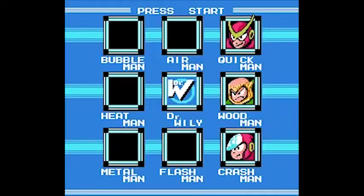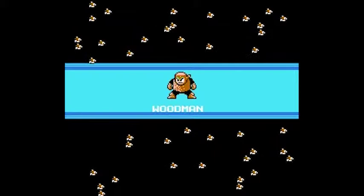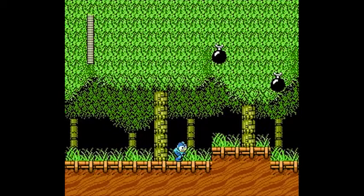Three to go. Next up is Wood Man. Fun thing — if you hold down the A button instead of getting stars, you get the little robot birds that come out of the eggs. That's pretty fun. I chose it for Wood Man because it actually makes no sense — well, Forest, Birds — it fits, I guess.